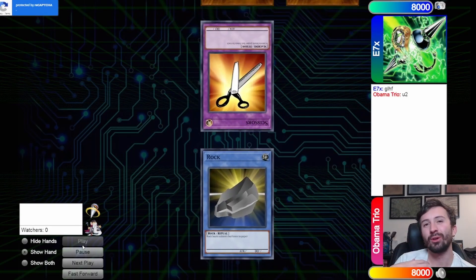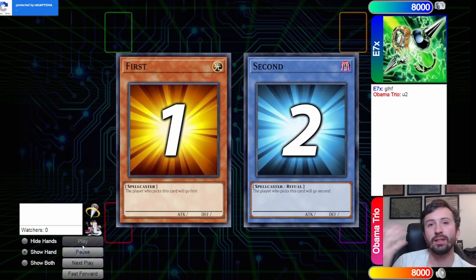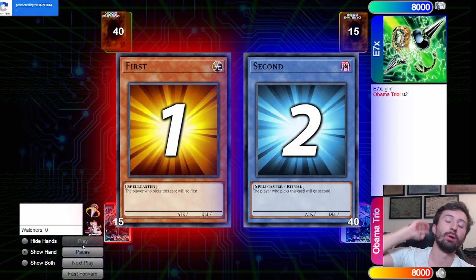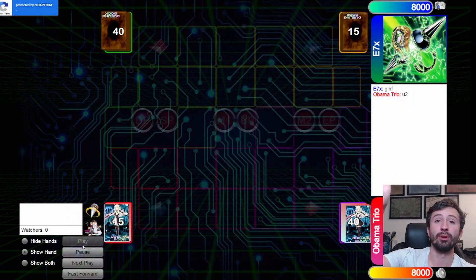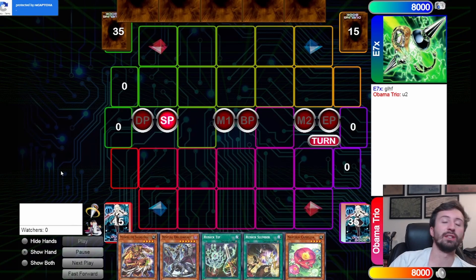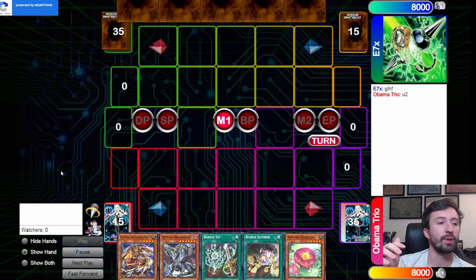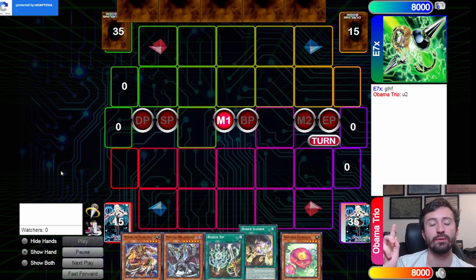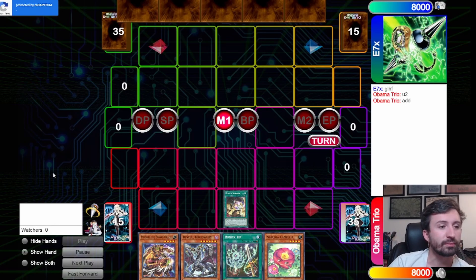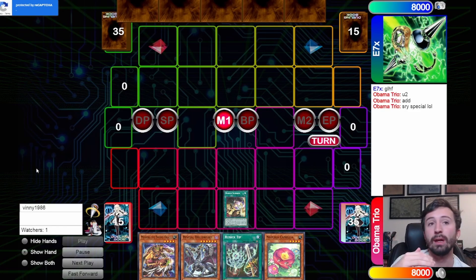Here we go — this is my Infernoble Runic deck that I've been playing for the Zodiac tournament, against the Kashdira deck at full power post the next set, which I believe is Photon Hypernova. They have all of their support. This deck is pretty much the same list, I just cut it down to 40, taking out one Triple Tactics Talent and one Fountain — so I'm down to one Fountain and two Talents.